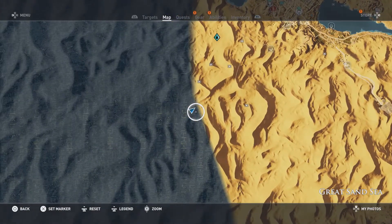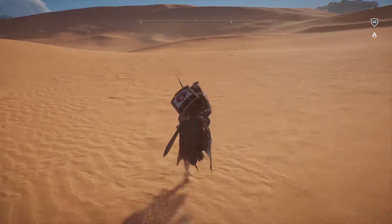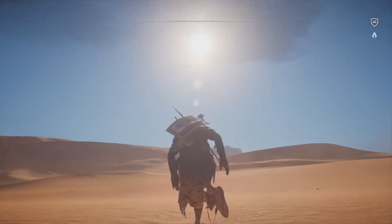We're going to be using the area of the desert south of Siwa, or south of the Trials of Anubis — that kind of area there. And essentially all you have to do is ensure first that the sun is bright up in the sky like it is there.